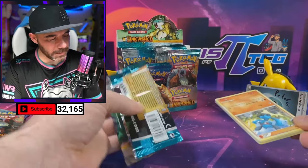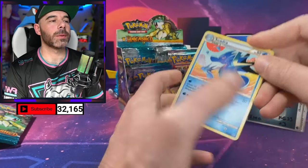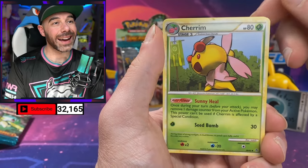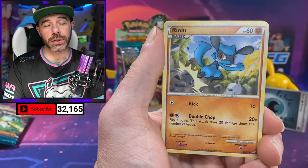One more for Peter — we need it! We got Seedra, Cheerleader's Cheer, Cherim. I'll tell you, these cards have been centered very, very well to start the stream off — I've loved this so far.